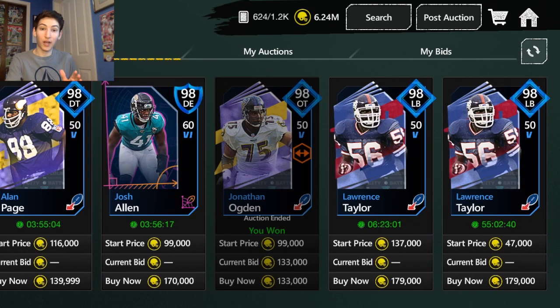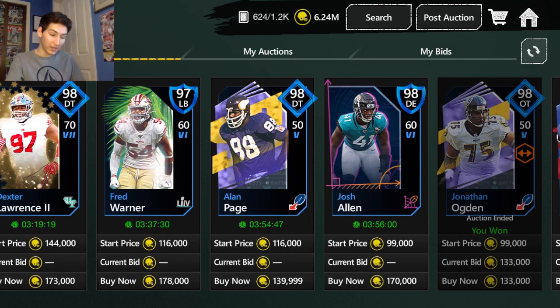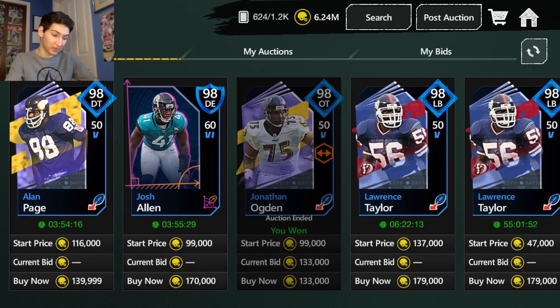Jonathan Ogden is a profit snipe — I'm buying him to profit off of him. I'm confident he goes for more than 200K and I can make significant profit. The other type is the Alan Page right here for 139,999 — that is a usage snipe. It's not a card you can significantly profit off of, but it's posted for significantly less than the next cheapest option. So if you're trying to get an Alan Page for your team, a set, or to use him, this is a snipe for you. Ogden is a profit snipe; Alan Page at that price is a usage snipe.